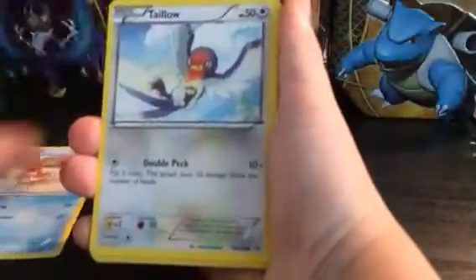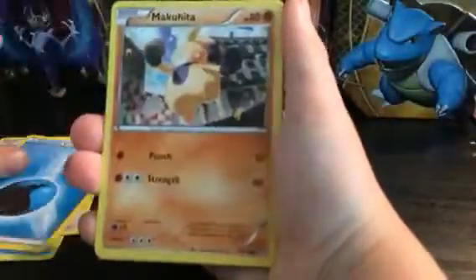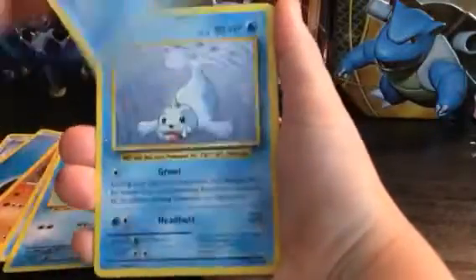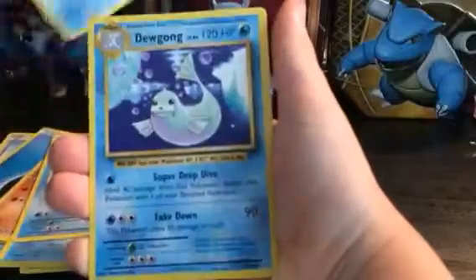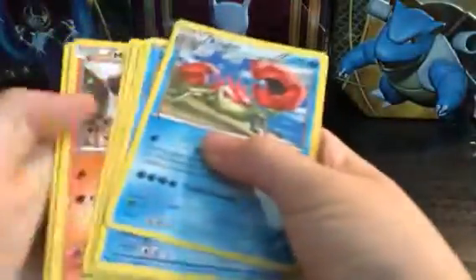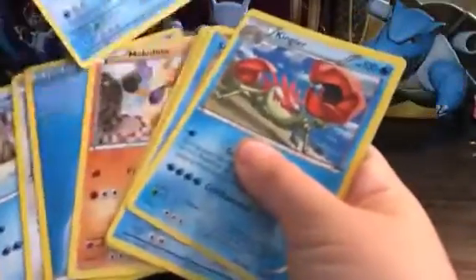We've gotten a Krabby, a Halo, a Water Energy, a Marahitu, a Barbacool, a Poliwack, a Vanillax, a Seal, a Kingler, and a Dewgong — a regular rare, but that's A-OK. We still have five more boosters to go, no problem at all.